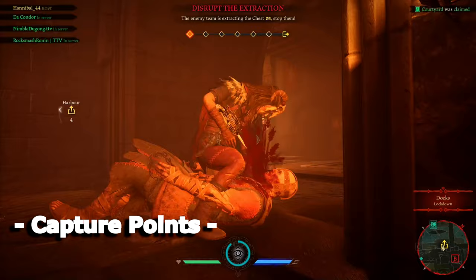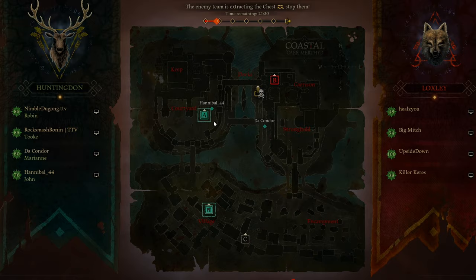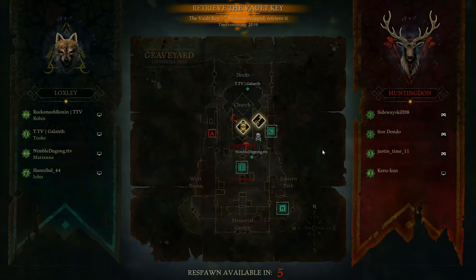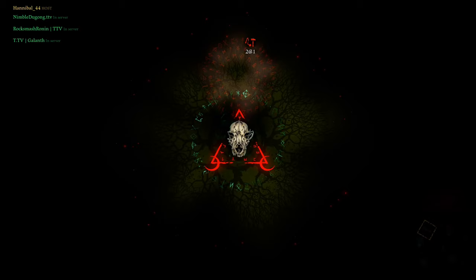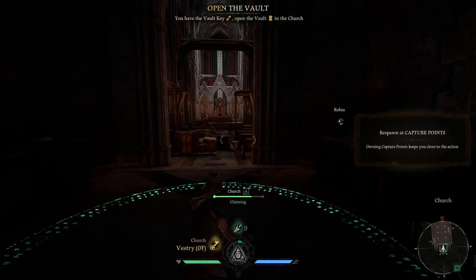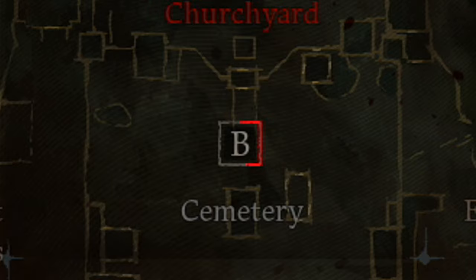Hood answers the age-old question of where do we go when we die — we respawn at one of the capture points. After getting eliminated, you will always have the option to spawn back at the starting point. However, there are special areas in each map called capture points that you can claim for your team, which are key to getting back into the fight quicker. Simply stand within the zone long enough to turn it your team's color, then select it as a spawn location. Be warned — just as easily as you capture a point, the enemy team can reclaim and contest it. Be vigilant and defend your territory.